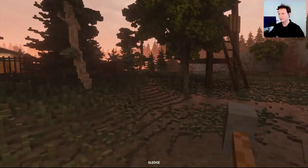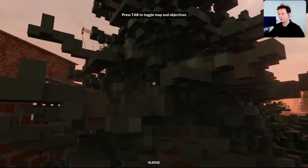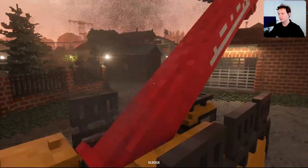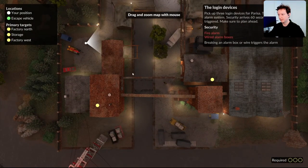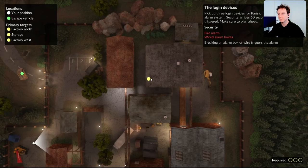The login devices. I guess we can't open this now without triggering the alarm. That's locked. Oh, the crane is gone. Can I just jump over or demolish this? Oh, maybe on a tree. That works. I don't know why I'm in here. Breaking an alarm box or wire triggers the alarm.